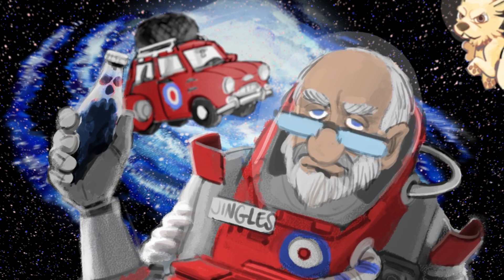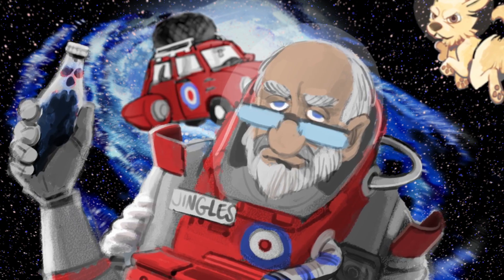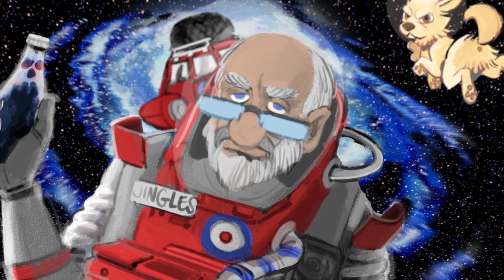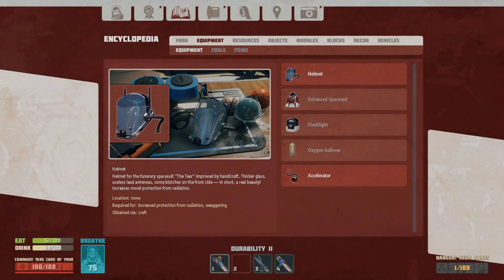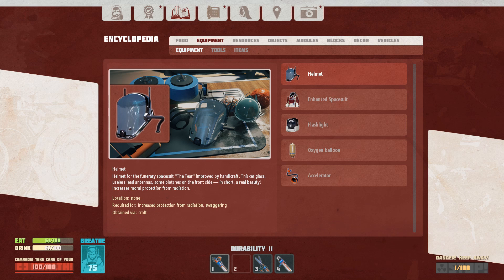Welcome back to Breathedge with the Mighty Jingles — still lost in space, still mostly clueless. I do know what I need to survive: in order to get through the radiation zone to the survival shuttle, I'm going to need an enhanced spacesuit and an improved helmet. For the helmet I need glass, which I haven't found yet, and for the spacesuit I need lead paint for radiation protection — I've got one piece but I need two.